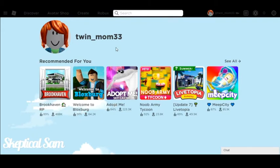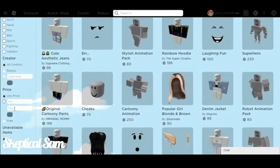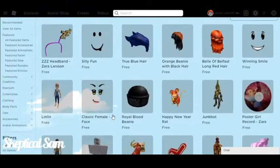There we go. Next — don't I have to customize my person or something? So we go to the avatar shop, we do have to go to view all items, and then click free. Yes, definitely free.